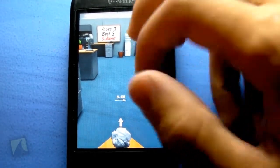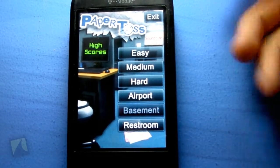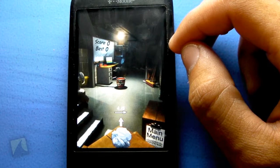So basically, just go ahead and go back to the main menu. There's also Shade and Basement scenarios, and this one here is on medium difficulty.